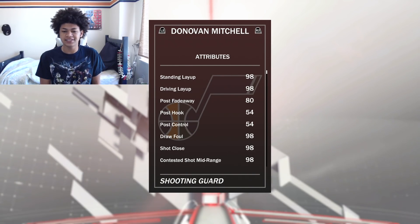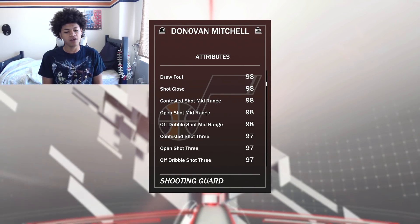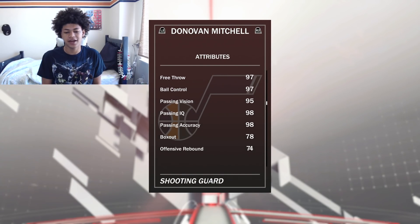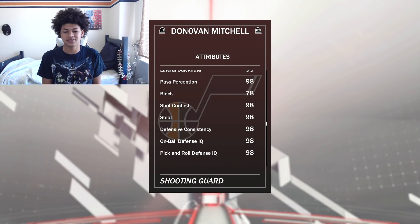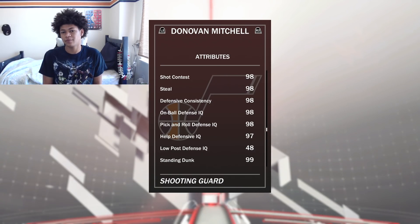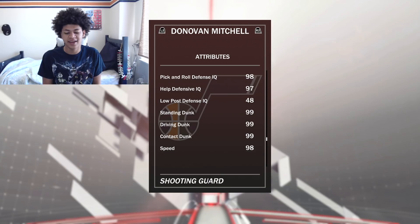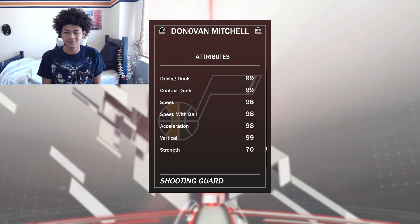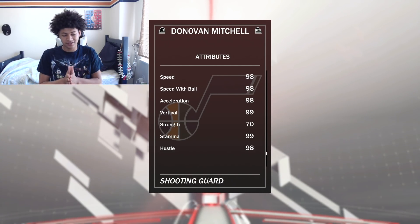He's 6'3 and looking at the stats: 98 driving layup, 98 standing layup, 98 open shot mid-range, 98 off-dribble mid-range, 97 open shot three, 97 off-dribble three, 97 ball control — very solid. 99 lateral quickness, 98 shot contest, 98 steal, high 90s on defense, and Hall of Fame defensive stopper, so he's going to be a lockdown defender. 99 driving dunk, 99 contact dunk — I feel bad for opposing centers. 98 speed, 98 speed with ball, and 99 stamina. Super excited to get into a game with this card.